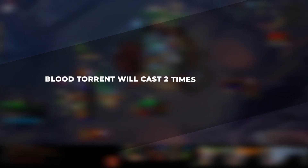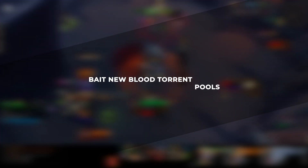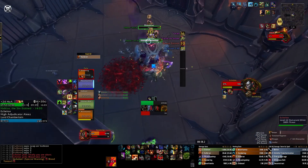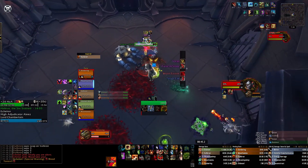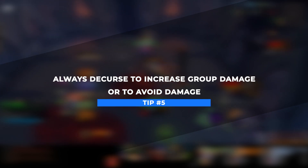Blood Torrent will typically be cast once or twice per cycle depending on what point of the fight you're in. Because this mechanic targets players, you can actually bait it to certain locations in the room. A common strategy for higher-end groups is placing new Blood Torrent pools next to old Blood Torrent pools. The cleaner this is, the easier the boss becomes — all ads can be hit by melee players, and players know they're safe running into melee during the Stone Shattering Leap.